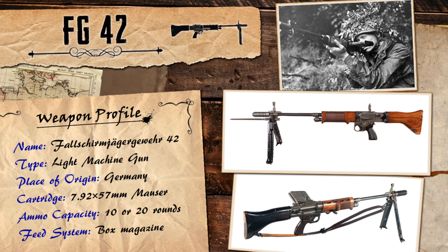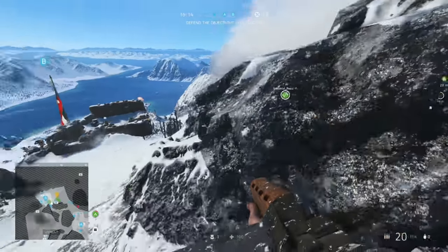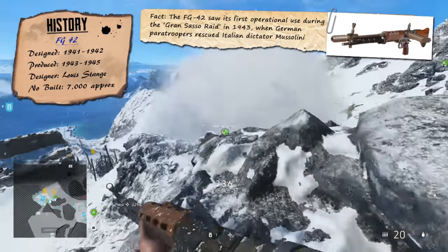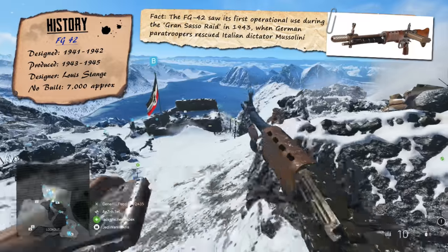During the Battle of Crete, aka Operation Mercury, German paratroopers dropped armed with pistols and grenades, so not exactly a lot of firepower. They did have access to SMGs, rifles and other small arms, but these were all packaged up in containers and dropped down separately, which the paratroopers would then have to find on the ground. Because their equipment was scattered around on the battlefield, this meant that a lot of German troops were really vulnerable when they landed, with many of them getting gunned down by defending forces, leading to a hell of a lot of casualties during the early stages of the battle.